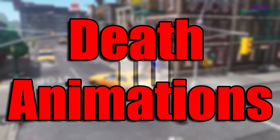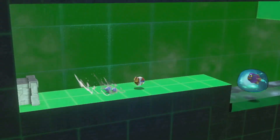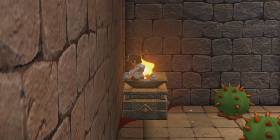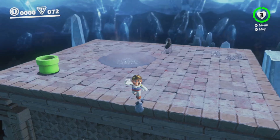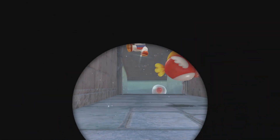There are 10 different death animations in Super Mario Odyssey: one for falling in poison, one for dying to an enemy, one for freezing to death, one for burning to death, one for dying in a 2D area, one for sinking in quicksand, one for getting squished, one for falling into the void, one for drowning, and one for dying to an enemy underwater.